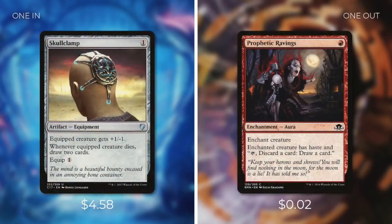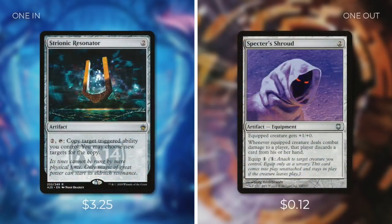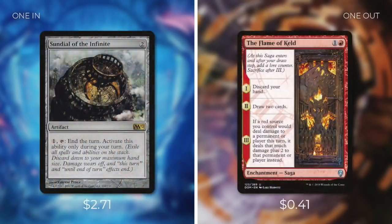We're adding Skullclamp at $4.58 — equipment that costs one and one to equip; equipped creature gets +1/-1, and whenever equipped creature dies, draw two cards. We're taking out Prophetic Ravings since Skullclamp is one of the best draw effects we can have and Prophetic Ravings is just looting with no real card advantage. Next, we're adding Strionic Resonator at $3.25 — an artifact costing two that lets us pay two to tap it and copy target triggered ability we control. We're taking out Specter's Shroud. The Resonator can copy Valduk's triggered ability to give us twice as many elementals — two mana is a small price for such a powerful effect. Finally, we're adding Sundial of the Infinite at $2.71 — an artifact costing two with pay one and tap to end the turn, activate only during your turn. We take out The Flame of Keld for it. This card is fantastic because it essentially lets us permanently keep our elementals. The Flame of Keld can be good but if removed too early it just sets us back.